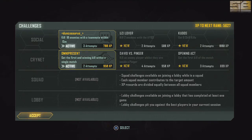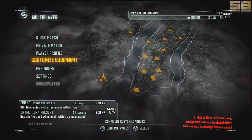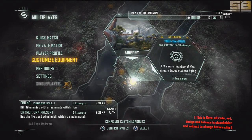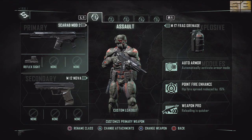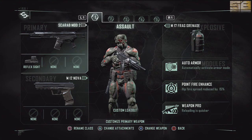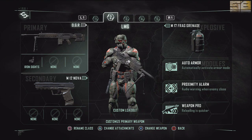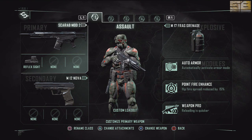Most important: customized equipment. This is your class selection where you customize everything. It is not available right off the bat — you do have to rank up. I believe rank 5 is when you unlock it. Here is where you get to create all your classes. You have five classes to use. I've created an assault, an LMG, and an SMG so far. I've mostly been rocking the assault and a bit of the LMG.